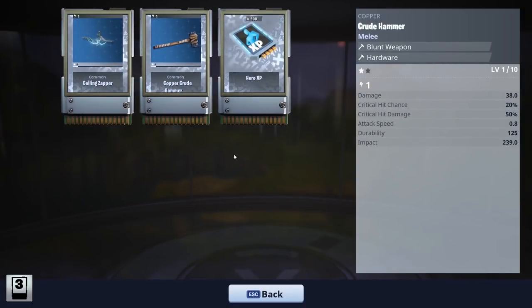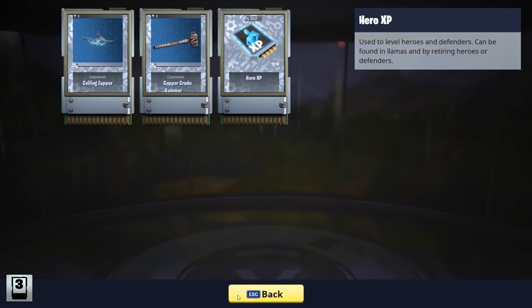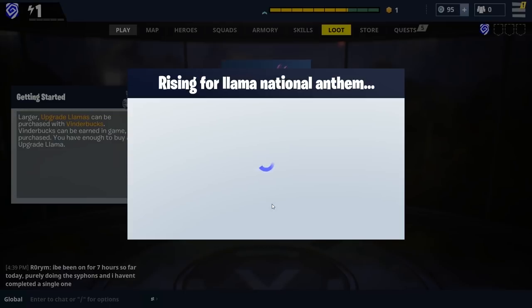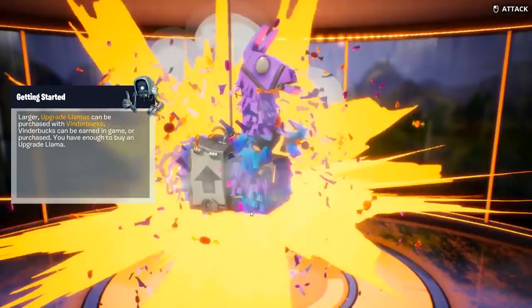All right, first loot llama here — not really that exciting, but I'm not really expecting this to be the exciting thing. Oh no, an upgrade llama! The loot concept in Fortnite, if you're unfamiliar with it, is that you have two types of loot: the llama loot and the chest loot.